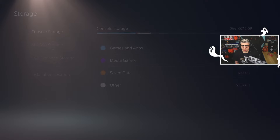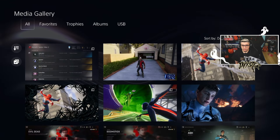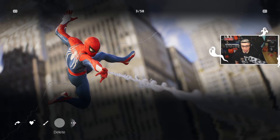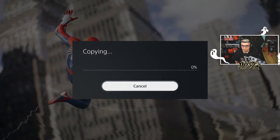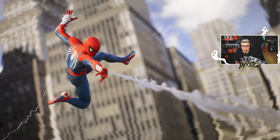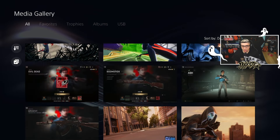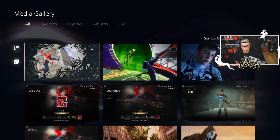So we can actually go to our media and then see your screenshots right here. Let's say I wanted to transfer this one over — you go over to more, copy to USB drive, copy, and boom, you can find your media under USB on PS5. You can just save as many things as you want, whether it's screenshots or gameplay. Pretty simple and straightforward.